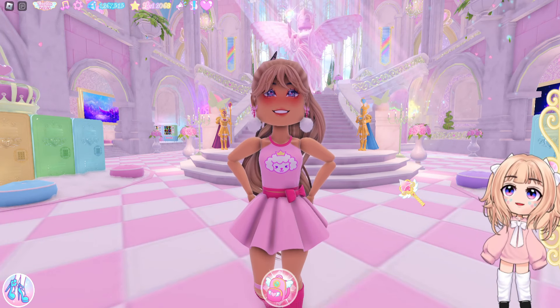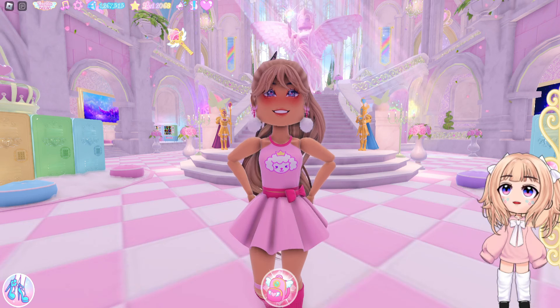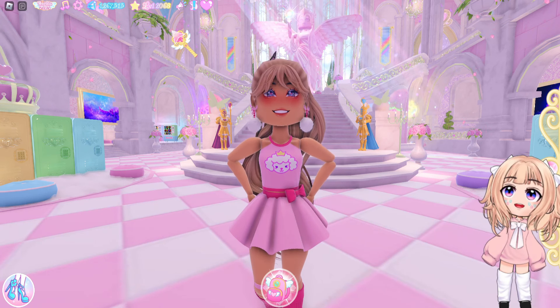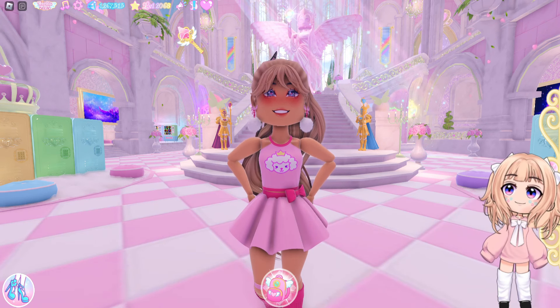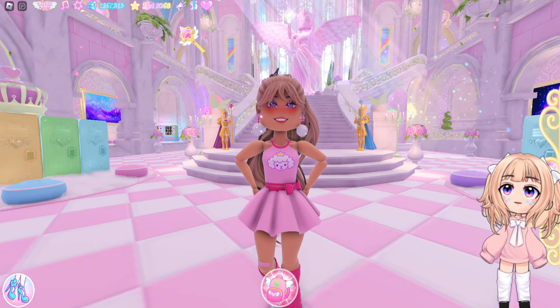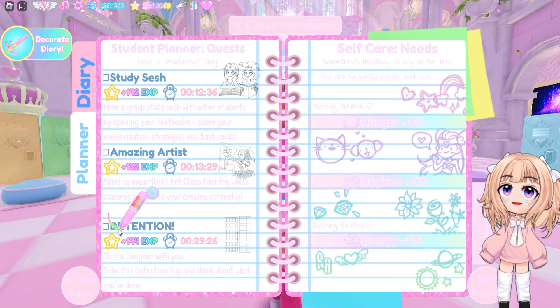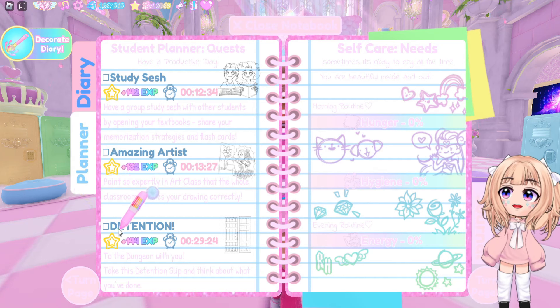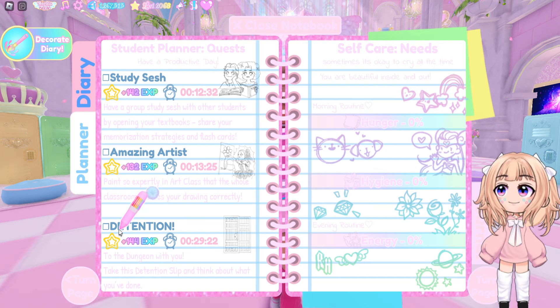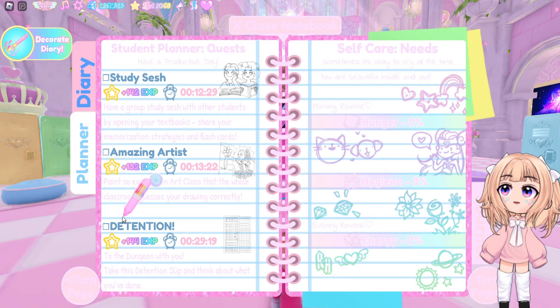So the first thing you may have missed, and I don't think this is in the update log, is the quest that goes with the dungeon. I missed this when the dungeon first came out because I was so focused on doing the dungeon and throne tower that I did not even look at my quests. The quest is called Detention and it is worth 144 EXP, and it's pretty easy — so it's a good amount of EXP for an easy quest.